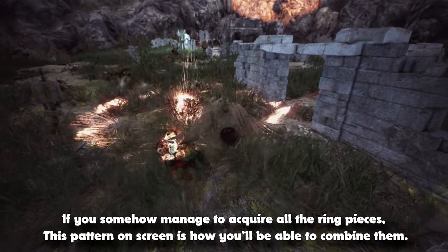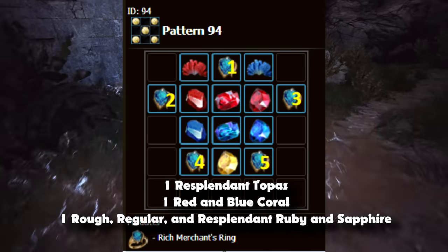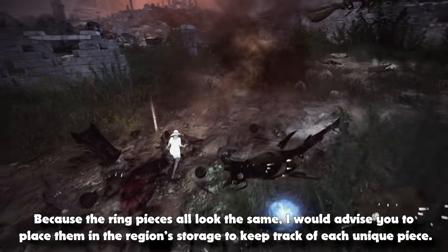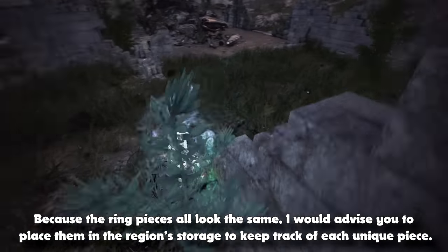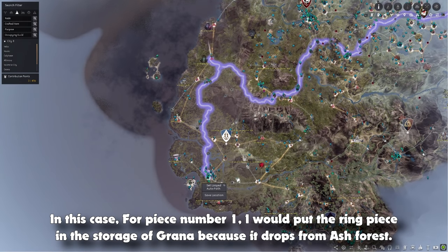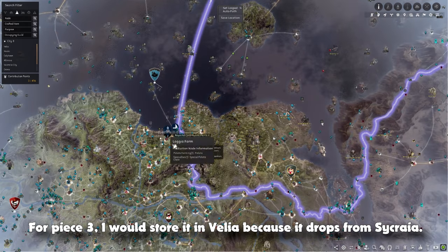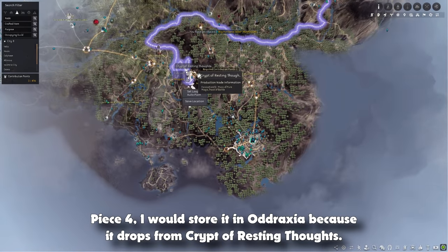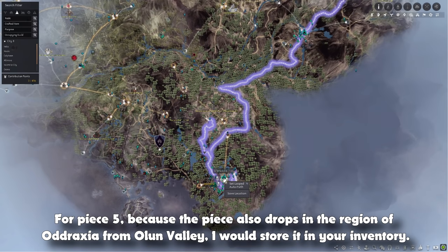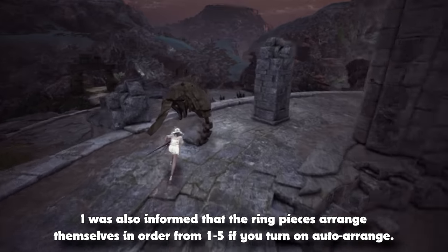If you manage to acquire all the ring pieces, the pattern on screen shows how you'll be able to combine them. You will need 1 resplendent topaz, 1 red and blue coral, and 1 rough, regular, and resplendent ruby and sapphire. Because the ring pieces all look the same, I would advise placing them in regional storage to keep track of each unique piece. For piece 1, store it in Grana since it drops from Ash Forest. For piece 2, store it in Calpheon since it drops from Paddock's Island. For piece 3, store it in Velia since it drops from Sacraea. For piece 4, store it in Audraxia since it drops from Crypt of Resting Thoughts. For piece 5, also in the Audraxia region from Olun Valley, store it in your inventory. The ring pieces also arrange themselves in order from 1 to 5 if you turn on Auto Arrange.